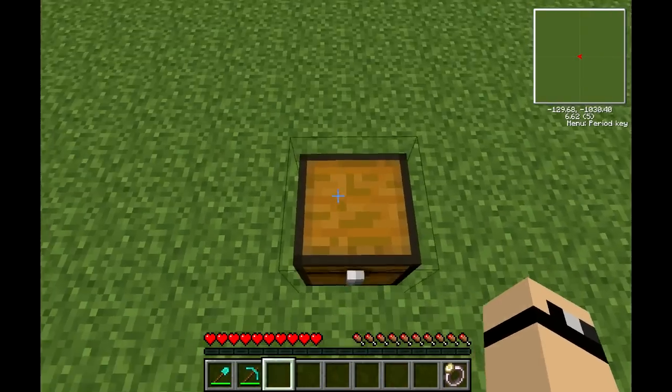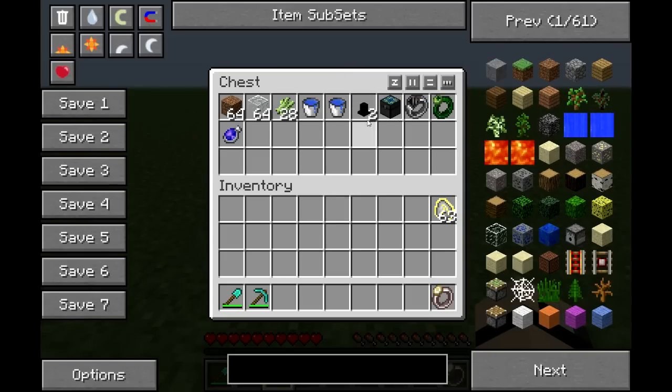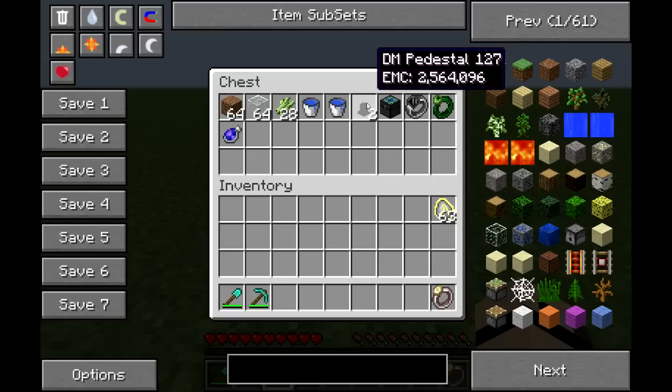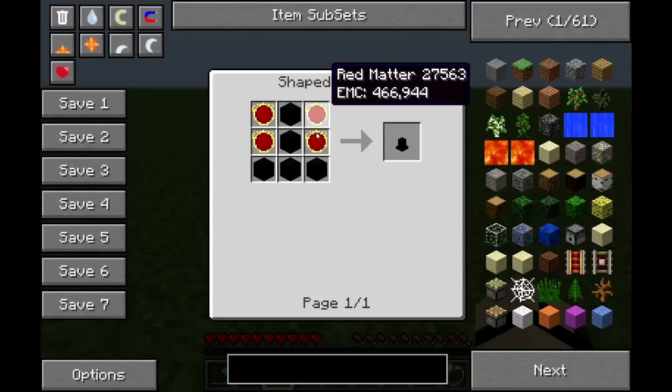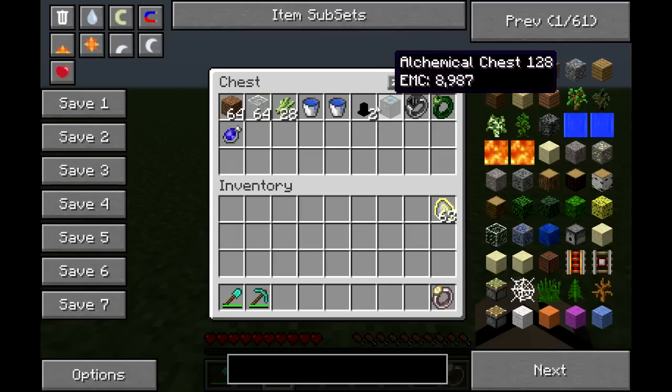This is my tutorial on my new EMC farm that I found. It uses a few items that are worth a bit of EMC, but it definitely pays off. You're going to need two dark matter pedestals — that's probably the most EMC this is going to cost.